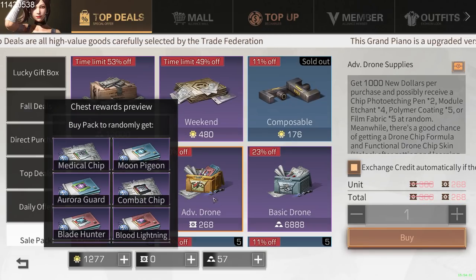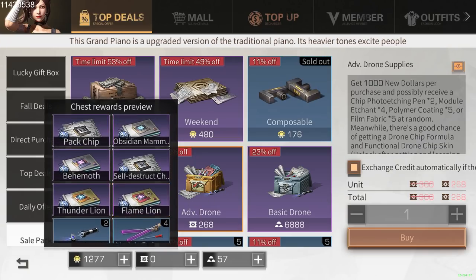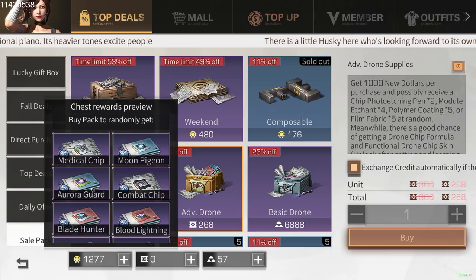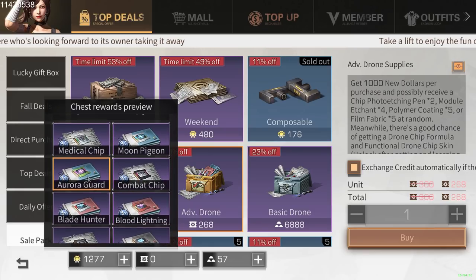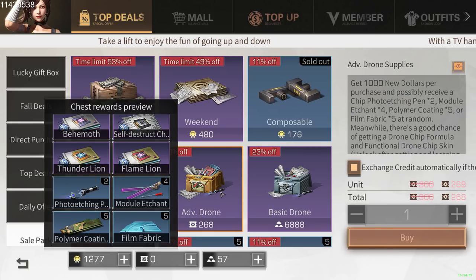The other box requires credits, which can only be obtained by spending fed credits. This is really not worth it because even if you spend, it's like a 0.001 chance to get the tier 3 medical drone, for example. The blood lightning is a little bit less rare than the tier 3 drone, but still this stuff is pretty rare and even if you spend fed credits, it's really not worth spinning on.